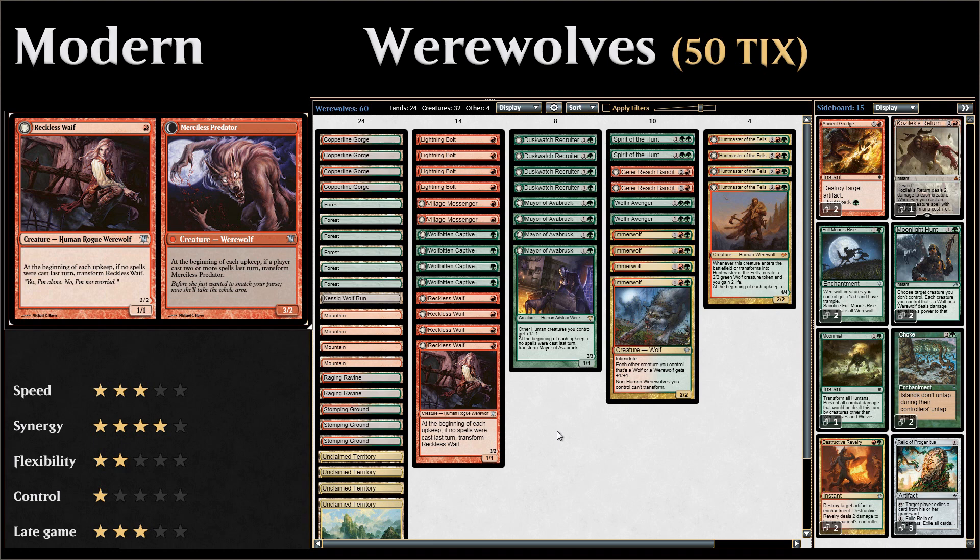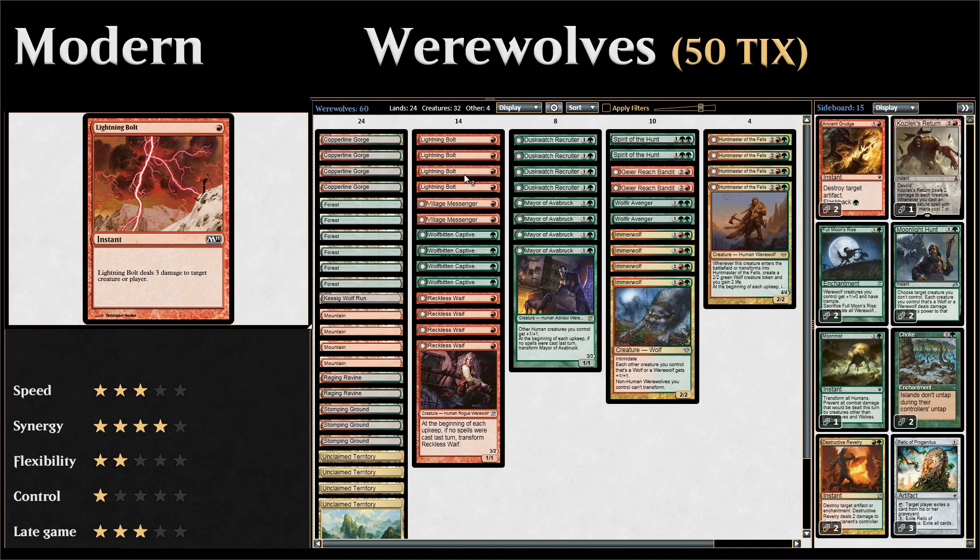Now that we've discussed the flavor behind the werewolf mechanic, let's look at the entire deck list. The only non-creature spell in the deck is Lightning Bolt — the classic burn and removal spell: one mana to deal three damage to any target creature or player.